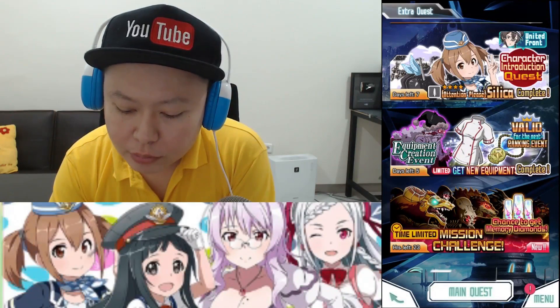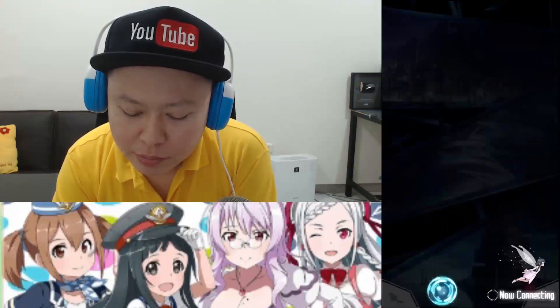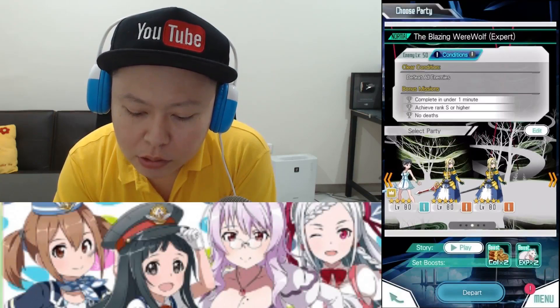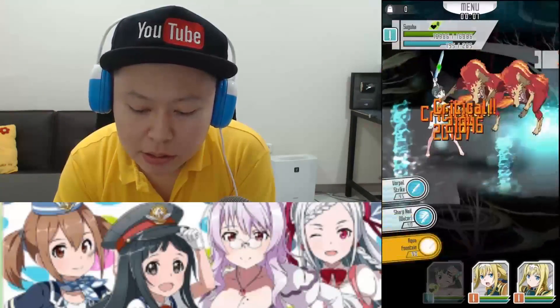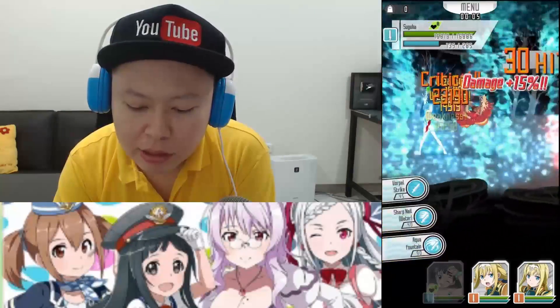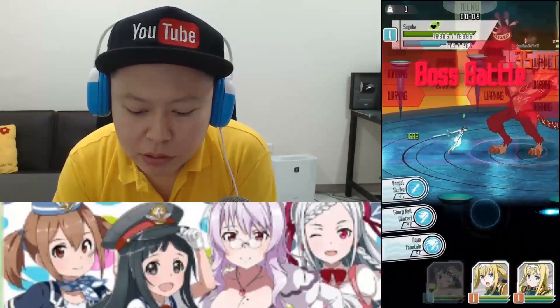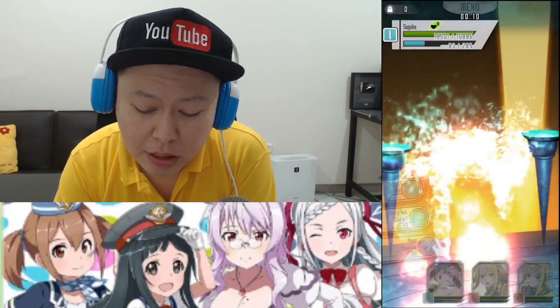I'm going to do it in this video. I already did this on my first account. The condition is short only, so you can only bring short characters. I have three decent short characters but I will only use one to make it fair for those who don't have multiple characters. Since the boss element this time is fire, I'm just going to use my Suguha.